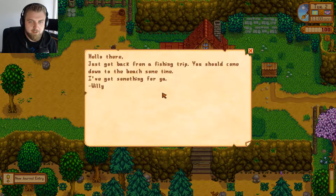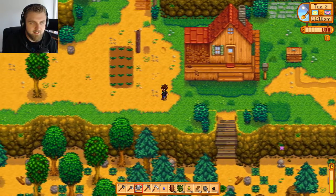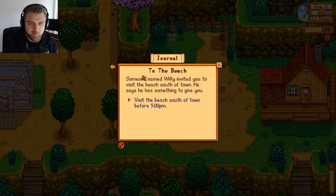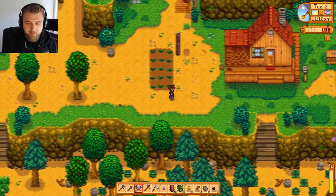The letter says: 'Hello there, just got back from a fishing trip — you should come down to the beach sometime, I've got something for you.' The quest says visit the beach south of town before five. It's only 11:10 AM, we've got some time. I need to introduce myself to 28 people in total — we've done 15 so far. We're going to go to the beach.